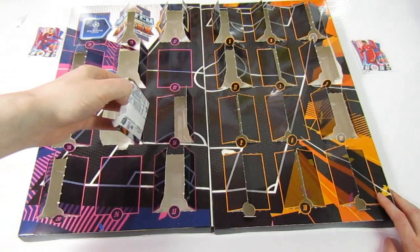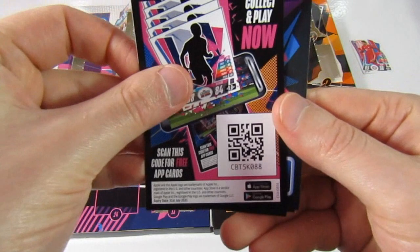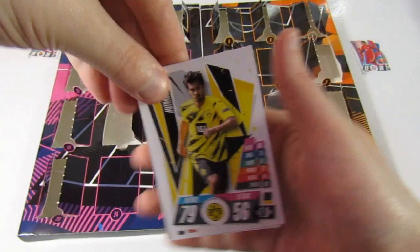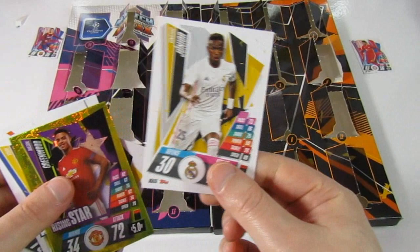Door twenty-one — my two packs. We have Hummels, the Shakhtar badge, a Tielemans, Greenwood rising star, and Vinicius Junior — awesome, we need that! Put him with Langley.